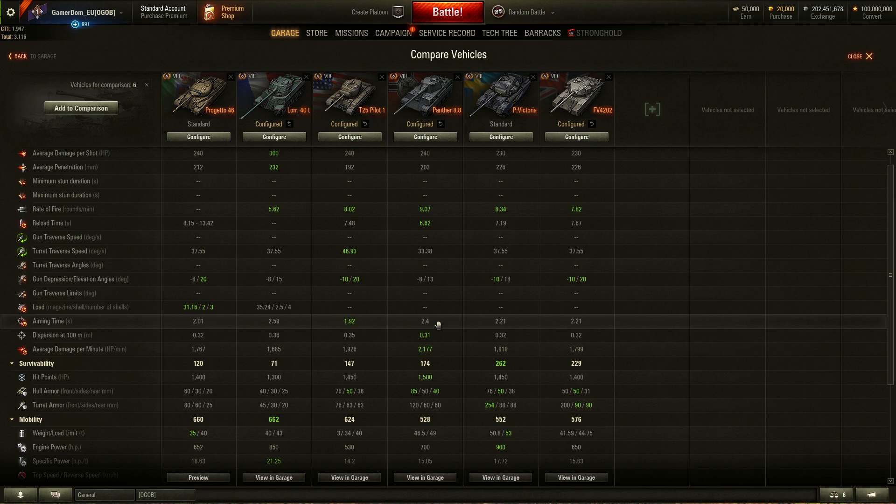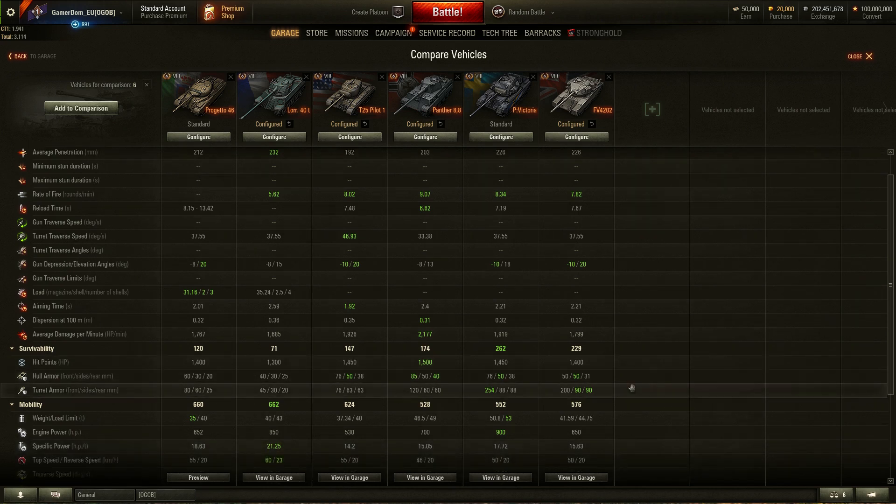The accuracy of that gun is extremely good. DPM-wise all the autoloaders are pretty poor, but the Progetto actually comes out better than the Lorraine by nearly 100 extra hit points per minute — 1,765 versus 1,885. That's still nowhere near the single-shot tanks, but not bad. Hit point pools are pretty much the same across the board, though the Progetto actually has 100 more hit points than the Lorraine.